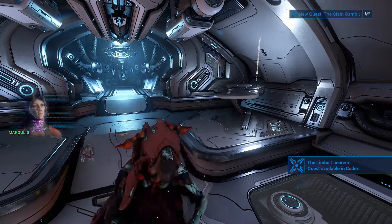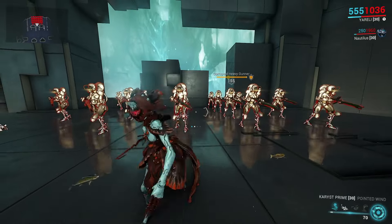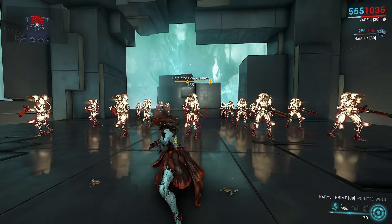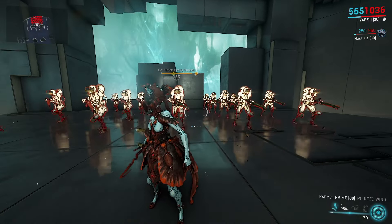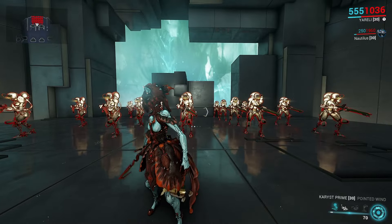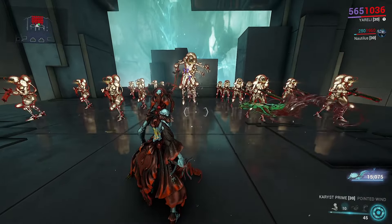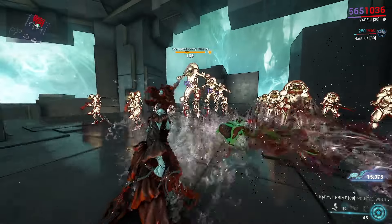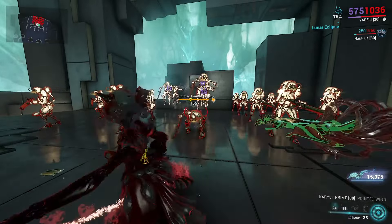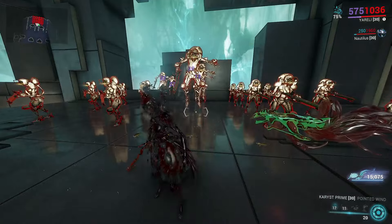Lotus! Check navigation for active invasions. I don't care about your invasions, I'm in the middle of a video. Alright, my delicious people, welcome to a nice little review of Merulina's new augment — Loyal Merulina. Loyal Merulina is a Ureli augment that affects the second ability. It's one of, I think, two of them. It essentially allows you to use Merulina as a pet. She also tends to throw bubbles at people, which is the first divinity, meaning you can put something else on this — say, Eclipse — for more damage reduction.